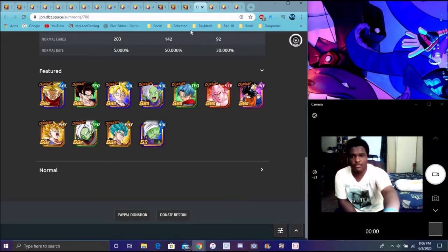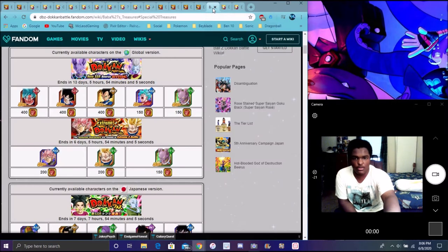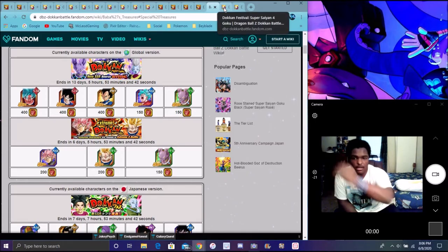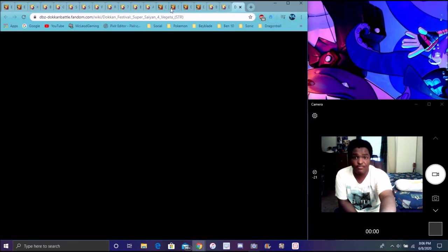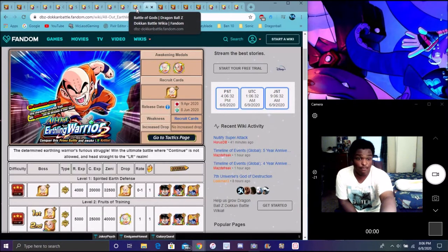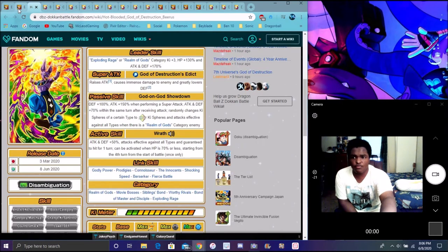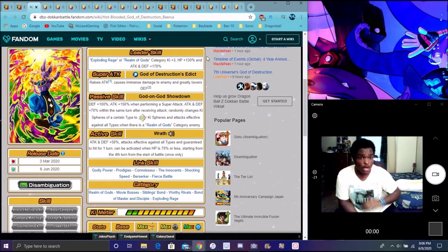That's all I really want to go over today. I don't recommend summoning on this banner — it's really bad. If Cooler was on there it definitely would have sold well, would have hit number one. Beerus is insanely good — don't recommend summoning for his banner, wait for him to come back. That's Krillin and his Prime Battle event, Battle of Gods story event, and of course Beerus — all new stuff. See you guys later. Peace out.